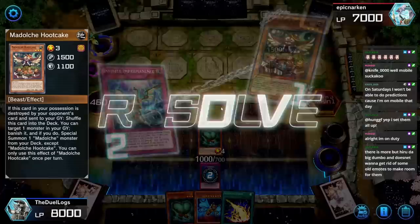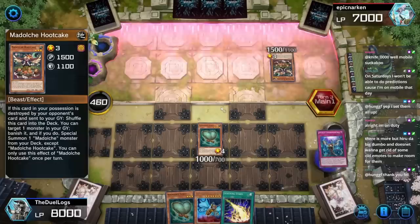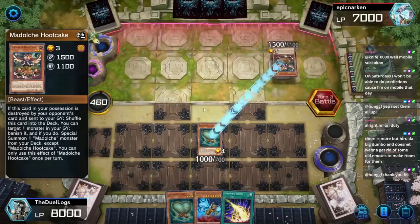Without Hootcake they can't go into any other cards — they're stopped for the whole turn. And now if they activate a card in the middle monster zone they're hamBoned. What about Lose One Turn in this deck? I was playing Lose One Turn before.